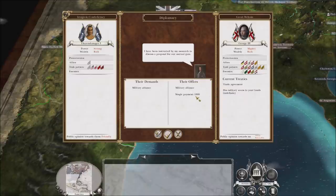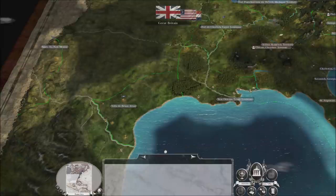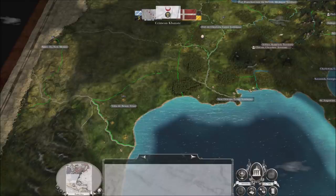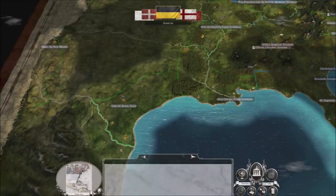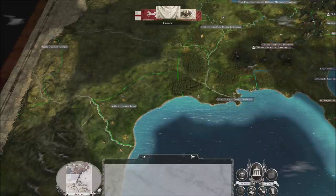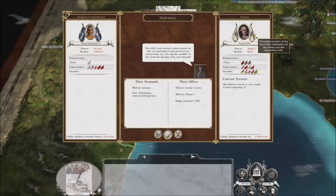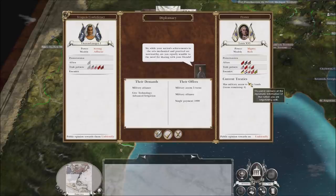Nothing too serious about all of this. Military alliance with Great Britain — I'm going to refuse all these military alliances. I need to choose first who I'm targeting next, and then I can choose my military allies so they can help me out in wars. Unless I know for a fact who I'm going up against, I'm not going to ally myself with anyone. I could ally myself with France, but why would I do that? They're basically at war with everyone.